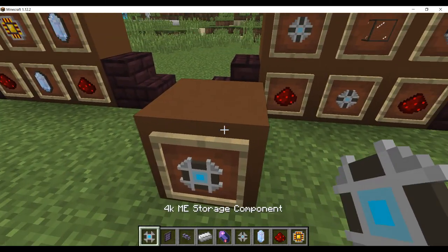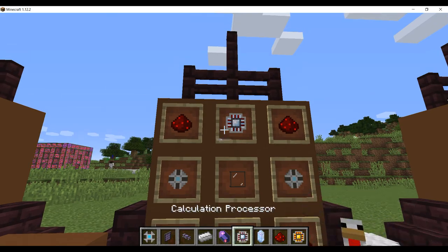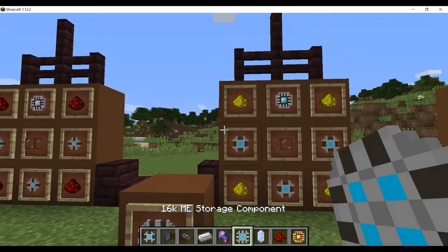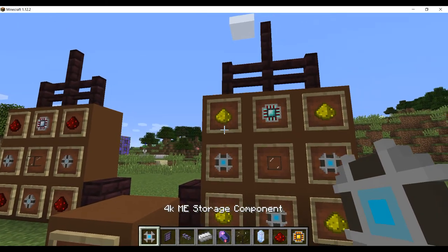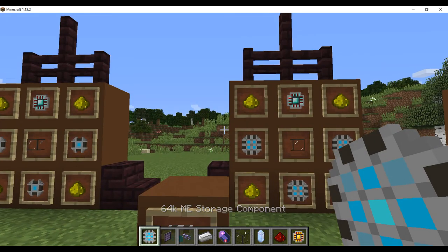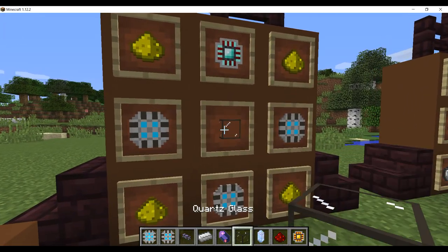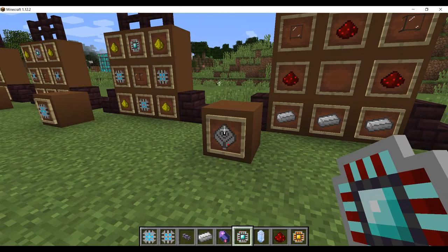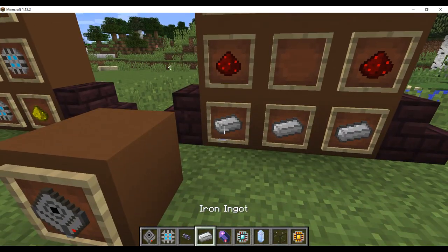The 16K ME storage component requires four glowstone, one engineering processor, one quartz glass, and three 4K storage components. Next is the 64K storage component: four glowstone, three 16K storage components, one quartz glass, and one engineering processor. And then to put them together you'll need an ME storage housing, which is three redstone, two quartz glass, and three iron.